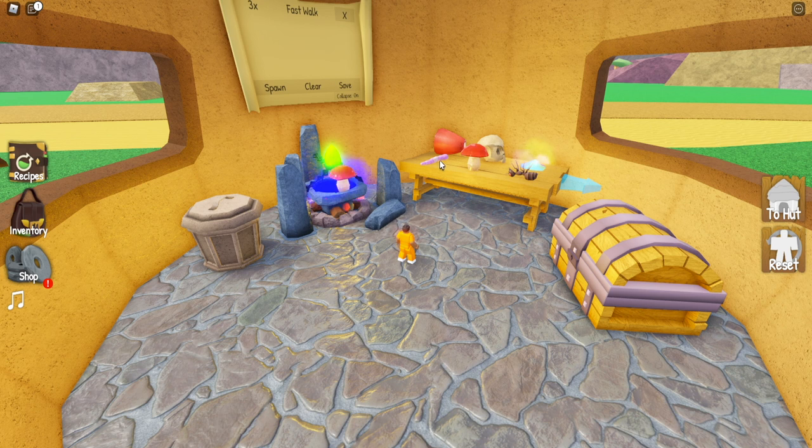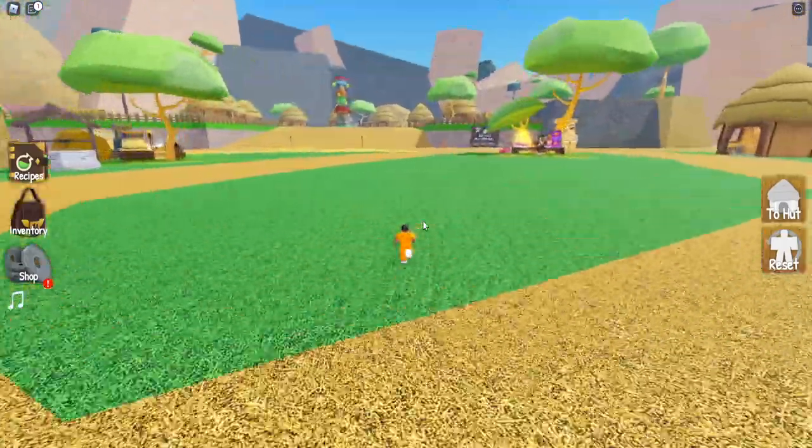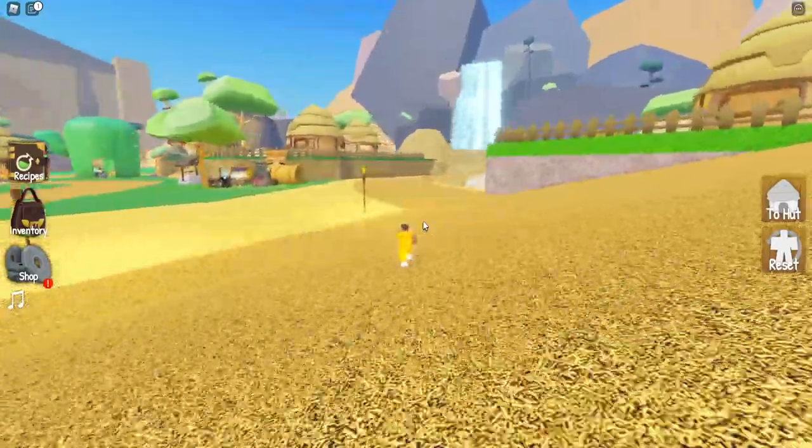Next we're gonna make a couple of fast walk potions and stack those up — probably five, six, or seven. Just make sure you put a bunch of fast walk potions in together. This will help you walk around and get to the waterfall quest location faster, and once you consume those potions we'll make our way over to the waterfall.